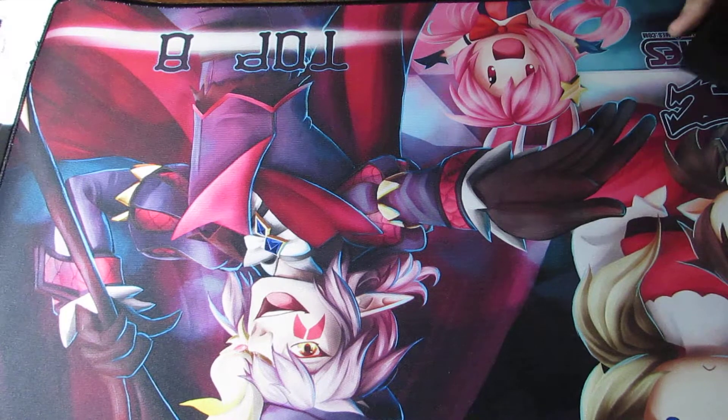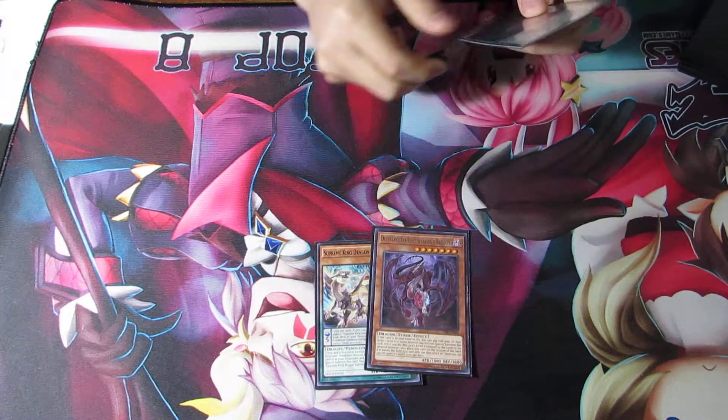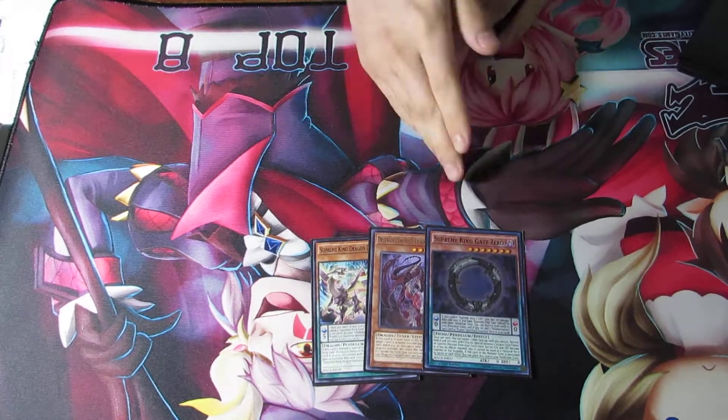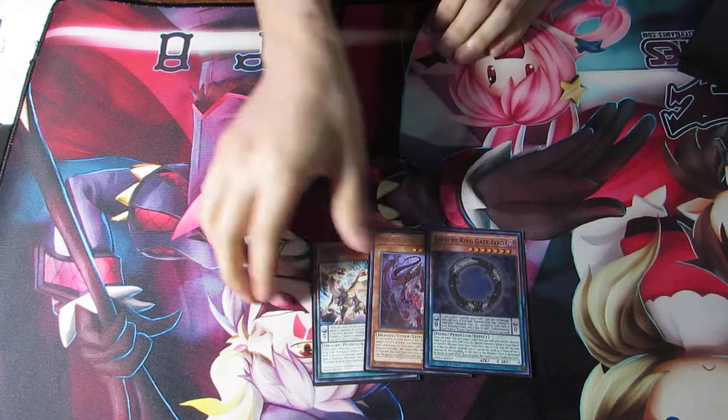And then I run the Spreeking Engine — I run one Dark Worm, one Destrudo, one Gate Zero. Now, if you're questioning why I'm running one of each, it's because I don't want to draw multiple Dark Worms or multiple Destrudo or multiple Gate Zero.